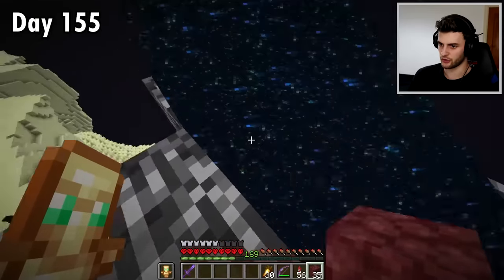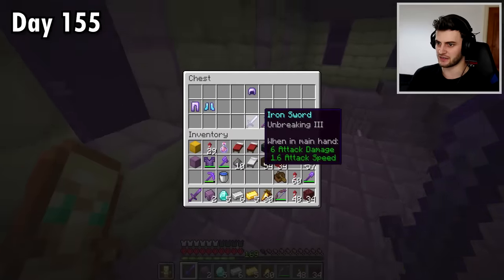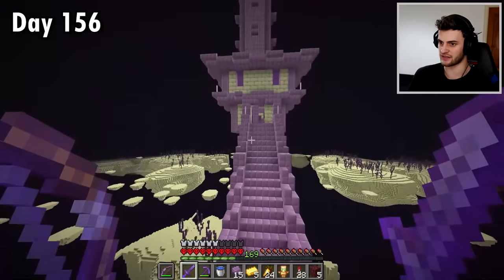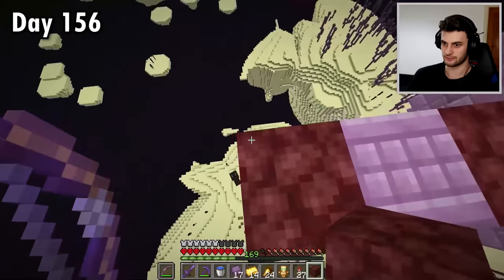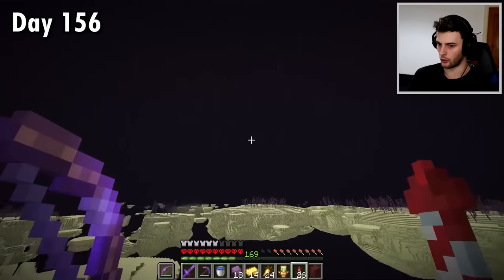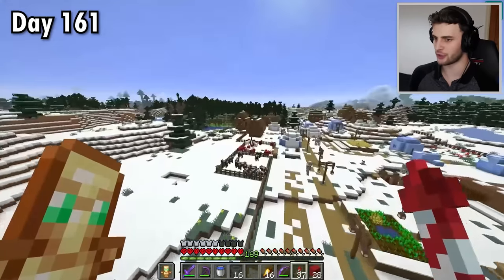I plan to use this end gateway to find shulker shells because shulker boxes are so, so useful. Here's my first end city. Let's find the shulkers. You get very good loot from these places. The bow is the way to go with shulkers because you can get them in two hits which stops them teleporting away. Now I'll grab these elytra and the dragon head — my inventory is full so some items have fallen. I'll grab this last shulker shell — that's 18 now, more than enough. Grab the dragon head and go home. Pretty good journey.